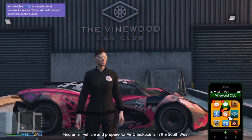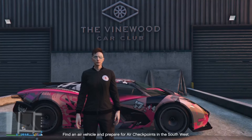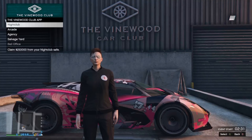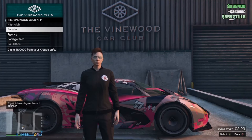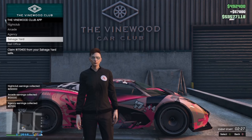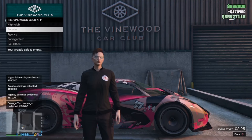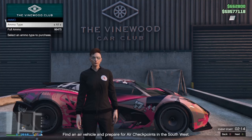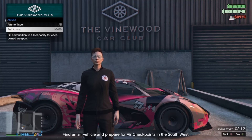If you're new to GTA Plus this month, you may notice the Vinewood Club app on your phone. It'll allow you to claim all business earnings from your nightclub, your arcade, your agency, your salvage yard, and bail office. It will also allow you to purchase all ammo for all your weapons at once.